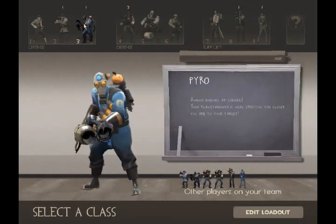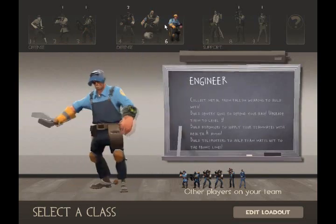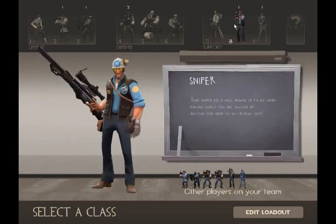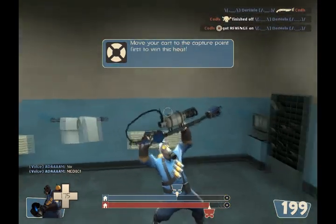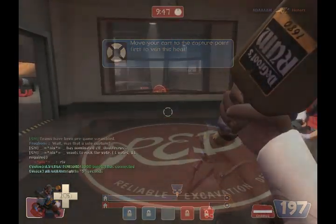Here I just thought I'd show you a quick new thing with the loadout — when you want to choose your class, it now shows you all the items that they have equipped at the same time. I thought that was very interesting and a neat surprise on my part. So after playing a while, I'll show you the new Demoman items.